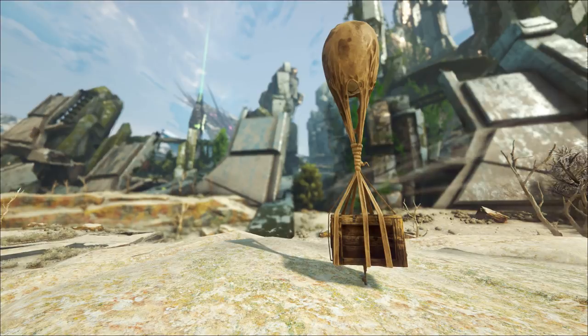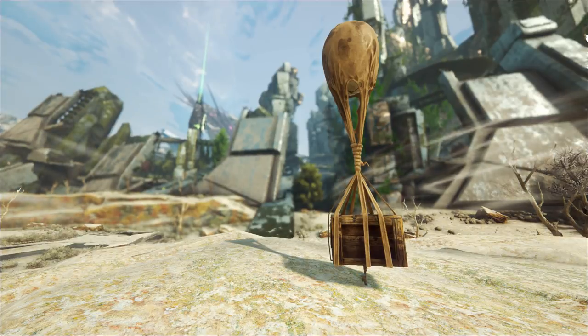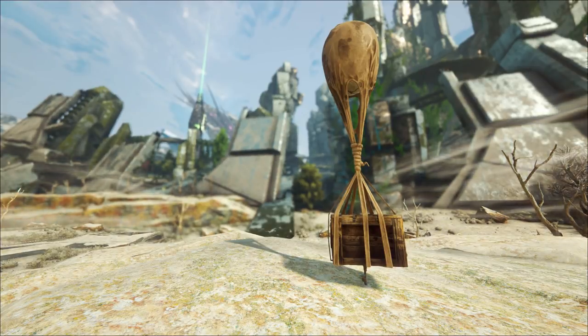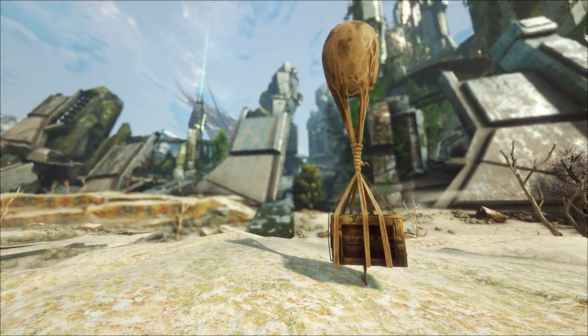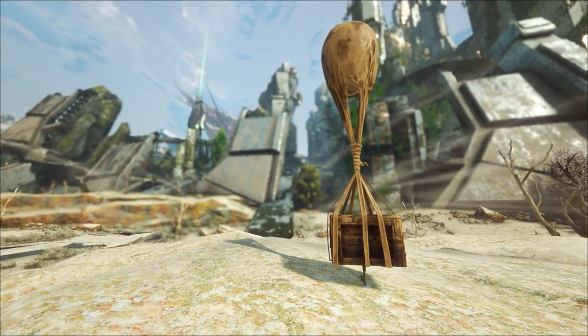Hello ladies and gentlemen, boys and girls, welcome back. My name is Fizz and today we're going to take a look at how to use the delivery crate as well as how to craft it. If you don't know what the delivery crate is, it's a box with a gas bag attachment that can be used to deliver items to another location. It's actually very useful, so sit back, relax, and enjoy.